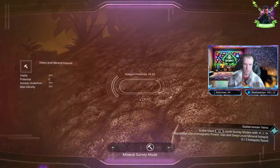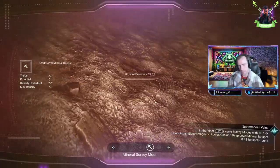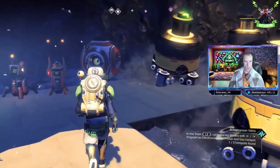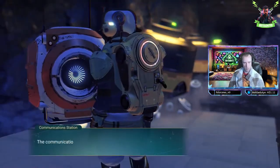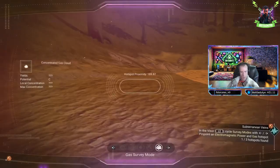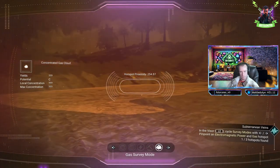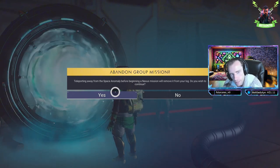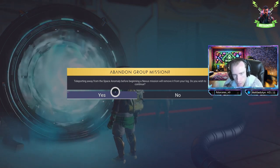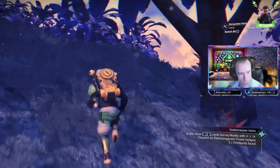Initially scanning for gas, I redirected my efforts toward minerals, leading to the serendipitous discovery of a silver deposit. This prompted me to strategically set up mining units to facilitate efficient resource extraction. After encountering discrepancies in anticipated mineral deposits, I stumbled upon another resource — emerald. This fortuitous find compelled me to reassess my mining approach to optimize my collection efforts. In light of glitches encountered within the mission system, I recognized the importance of diligent resource management and developing troubleshooting strategies.